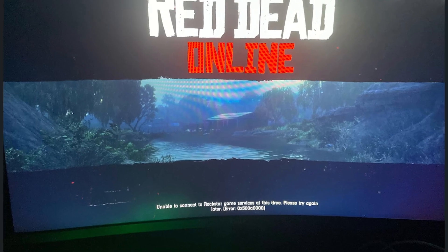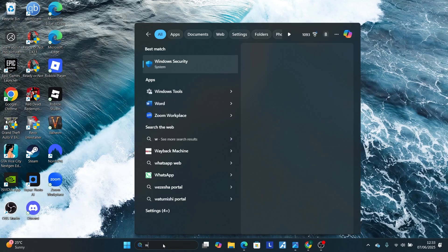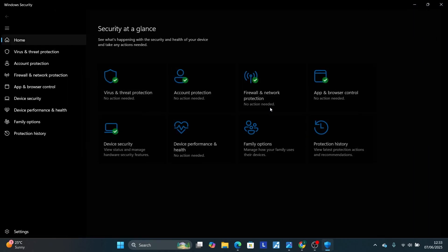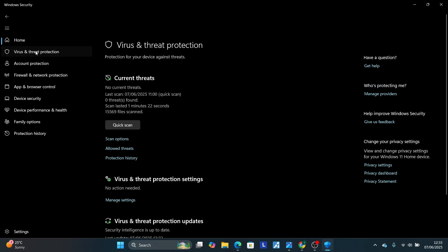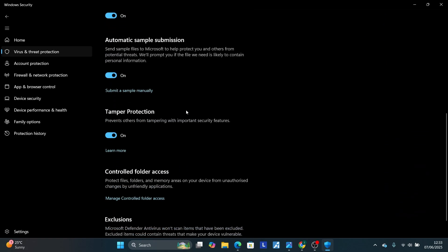Step one: you need to add the game as an exclusion in your antivirus program. We just need to add Red Dead Redemption 2 as an exclusion. I'm using Windows Defender — if you're using another antivirus you'll need to check how to add exclusions there. Open Windows Security and select Virus and Threat Protection.